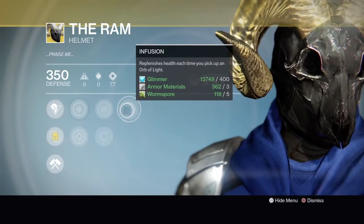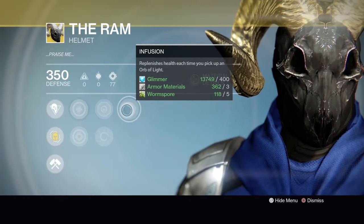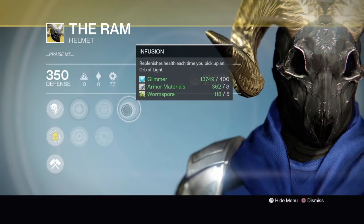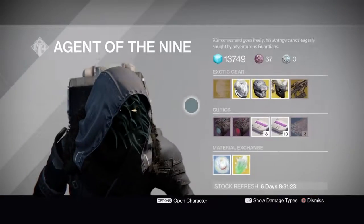Infusion: replenish health each time you pick up an orb of light. So this helmet is actually focused more on minions of darkness and orbs of light. That covers the armor for this week.